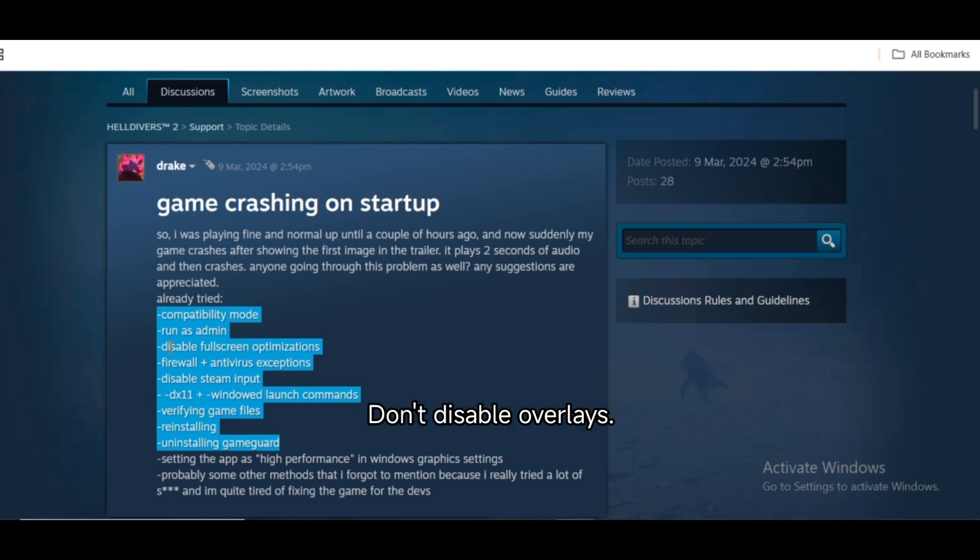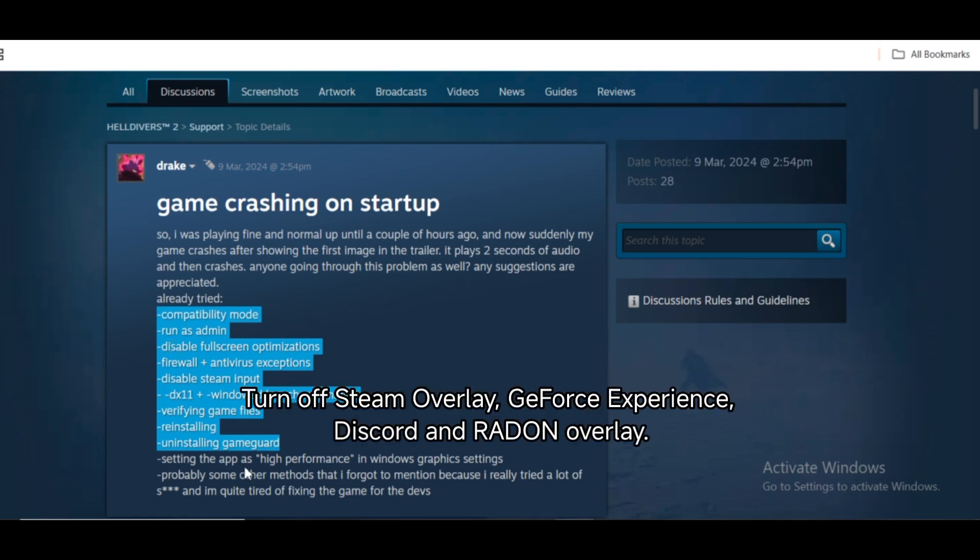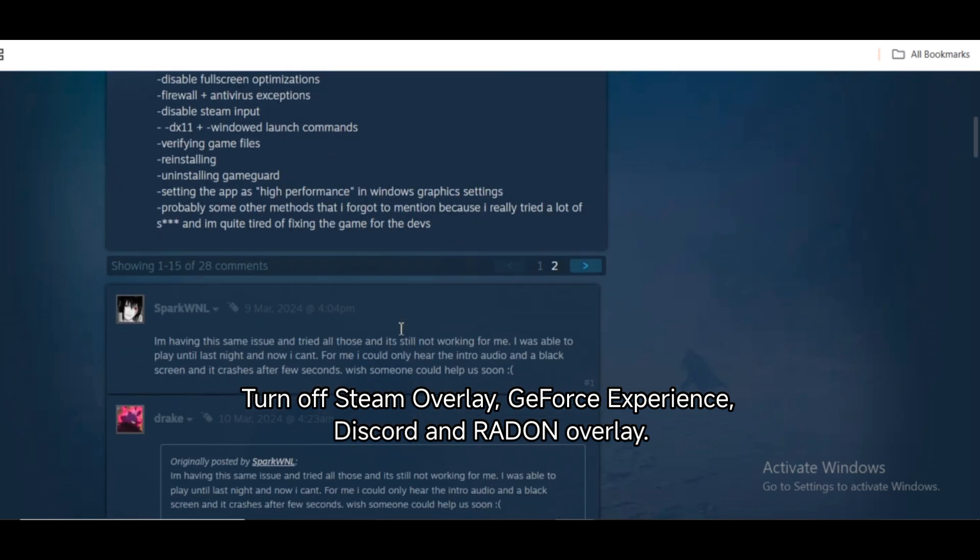Disable overlays. Turn off the Steam overlay, GeForce Experience, Discord, and the Radeon overlay, as these can interfere with the game.